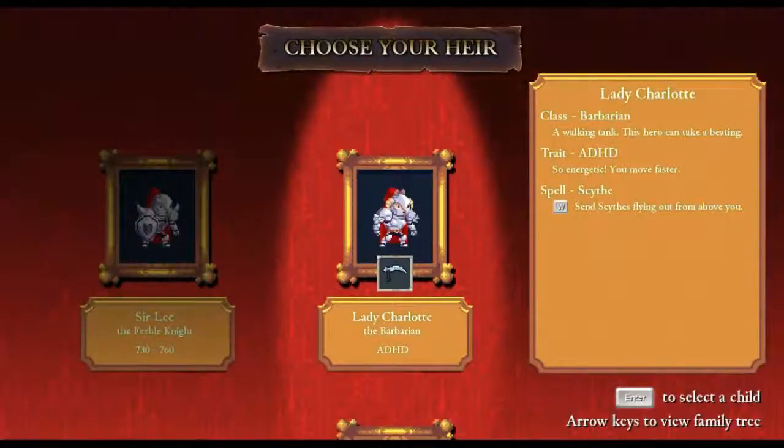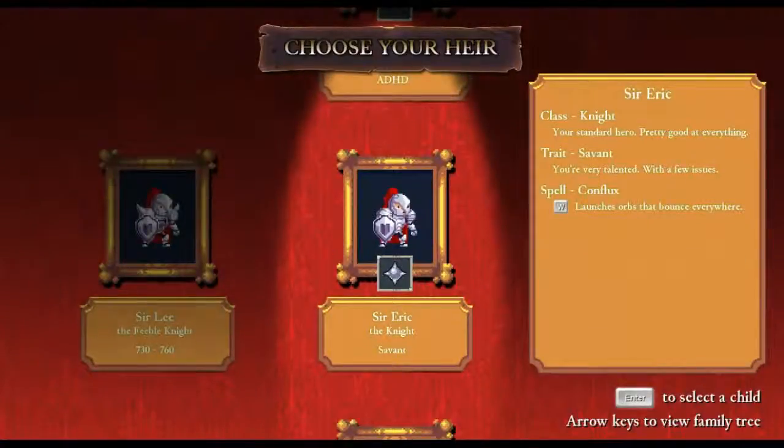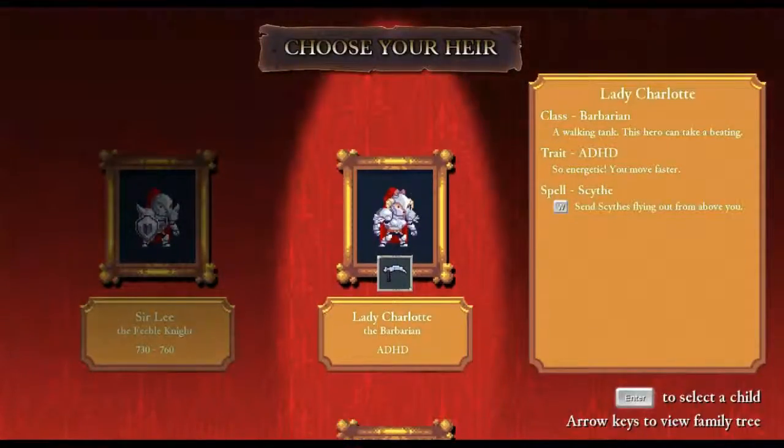We have Lady Charlotte the Barbarian - ADHD. The Barbarian is a walking tank. Can take a beating, this is good. So energetic you move faster. And W is Scythe, so scythes fly out from above you. Another Scythe one from Lady Jenny, who is also a knight. OCD - must clear house, break stuff to restore MP. And Dextrocardia - MP and HP pools are swapped. I think I will go with Lady Charlotte.